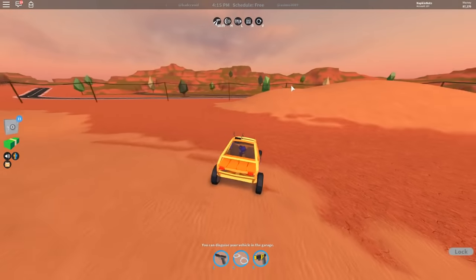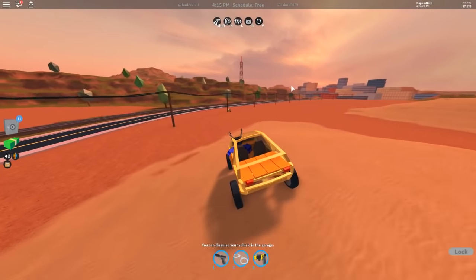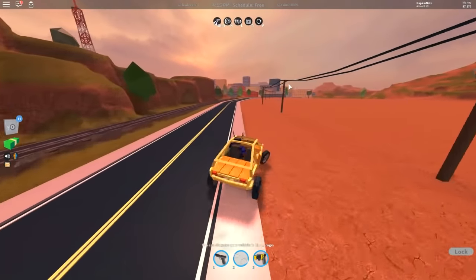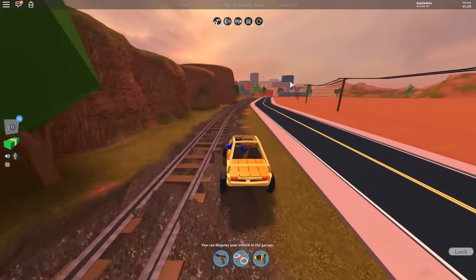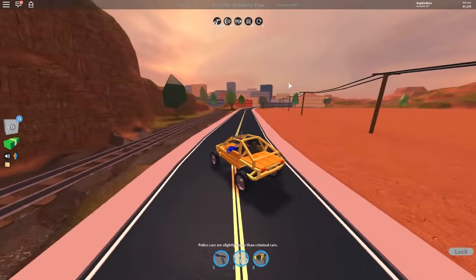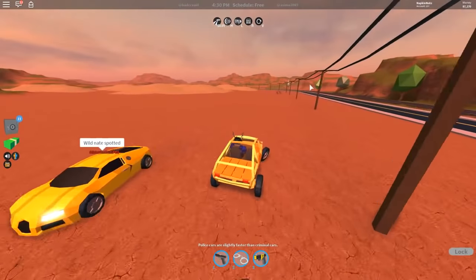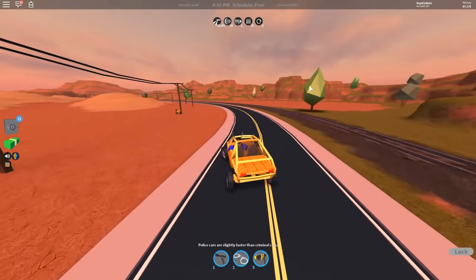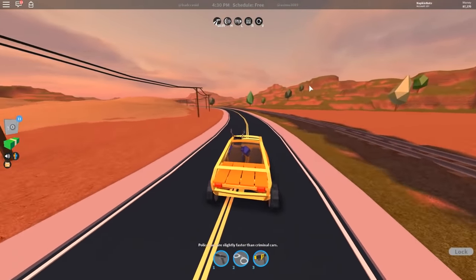This is a lot of fun to drive guys, it's bouncy, it holds 3 people, and we're gonna go ahead and go to the garage. The turning — they actually made it so you can drift in this and the motorcycle. So they added drifting to the motorcycle and this, which is pretty cool. Let's go ahead and drive on over to the new donut shop.